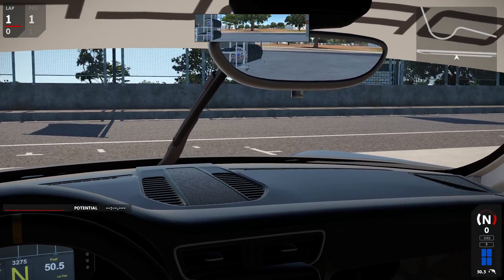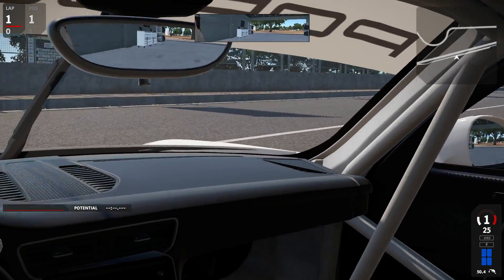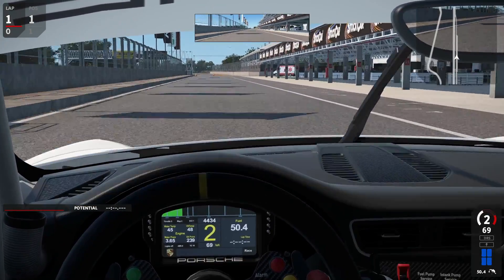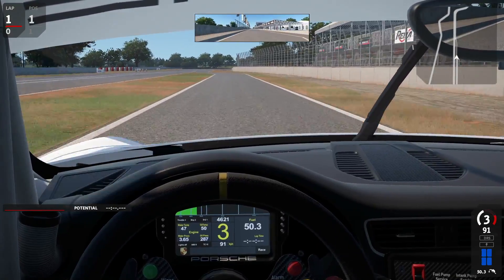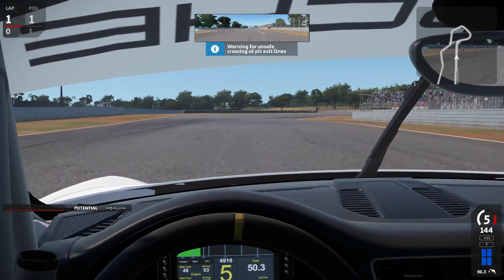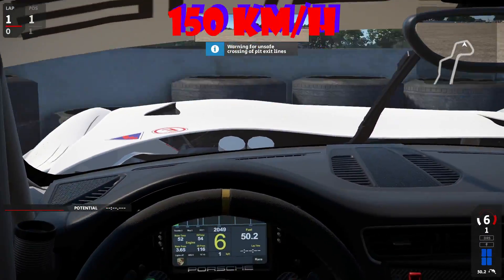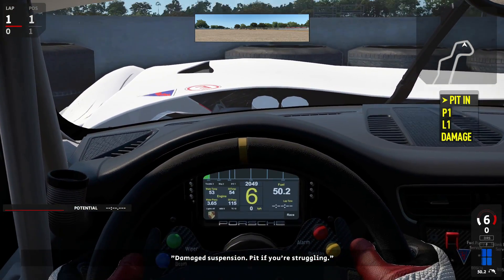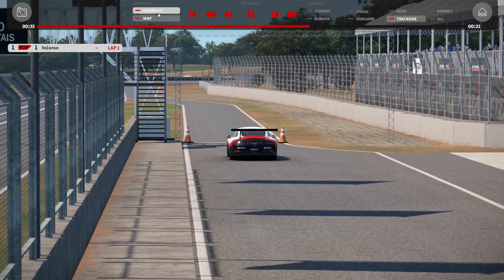Here we are sitting in the cockpit with track IR activated as always. Leaving the garage, heading down the pit lane — all clear — pushing towards the wall at around 160 km/h. And there we have it: the damage. The suspension is completely knackered. Let's get to the replay and see how it looks.